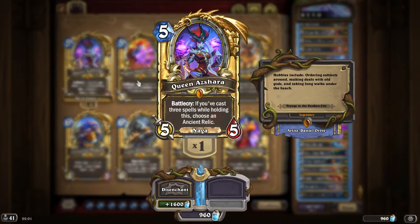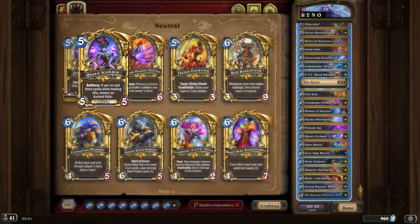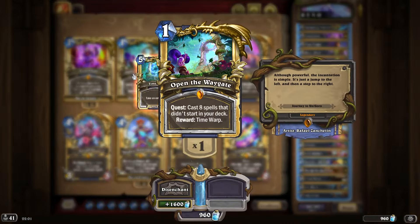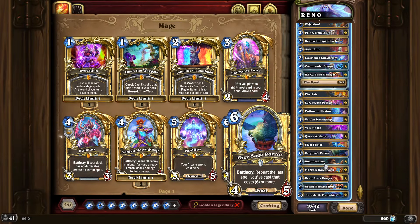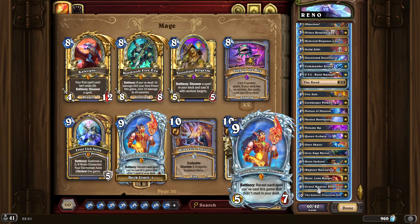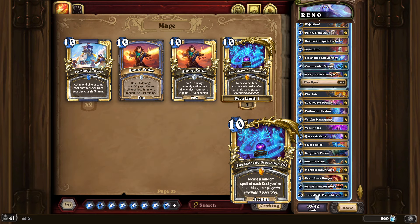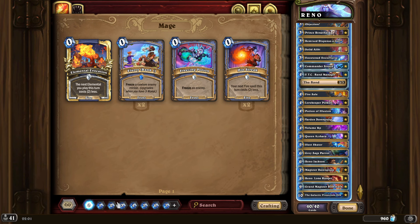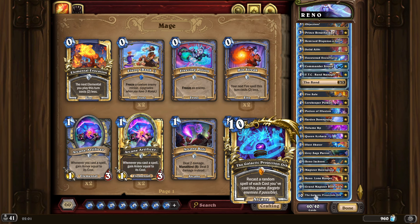I do play Queen Azshara — a lot of lists play Queen Azshara, it's fun when you pull her out. The goal of the deck is just to finish your quest as soon as possible and play Romath to repeat the quest, or play the Galactic Projection Orb. Just please remember to not play a spell that costs 5 mana, otherwise your 10 mana spell will not always cast Time Warp.